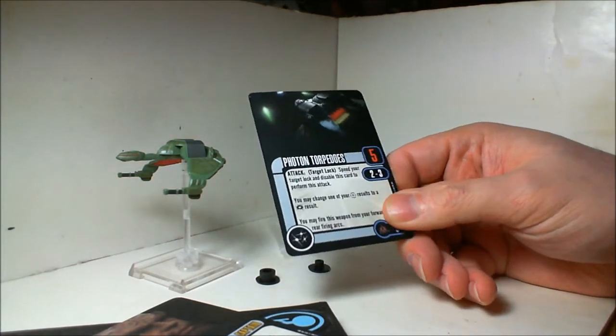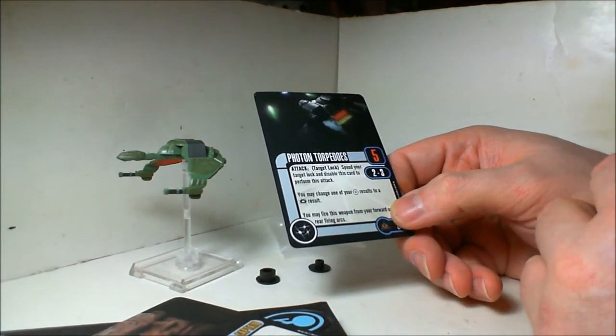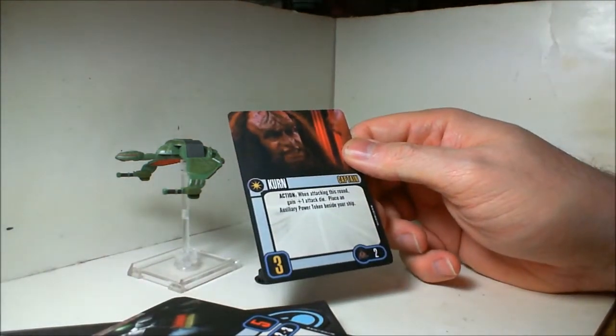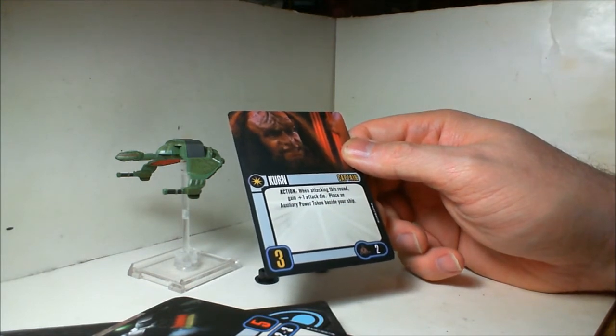Here's your Photon Torpedoes — pretty standard, five damage, convert battle stations to a critical. We have Kern: action when attacking this round, gain plus one attack die, and you gain an auxiliary power token.